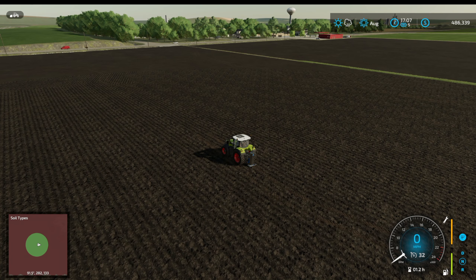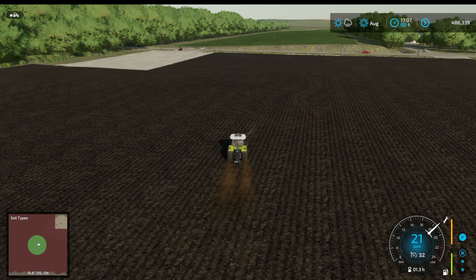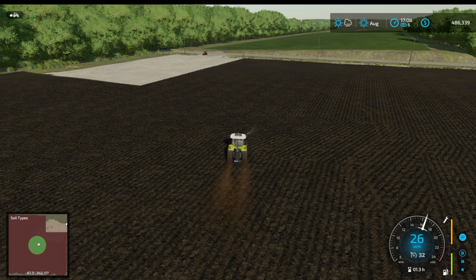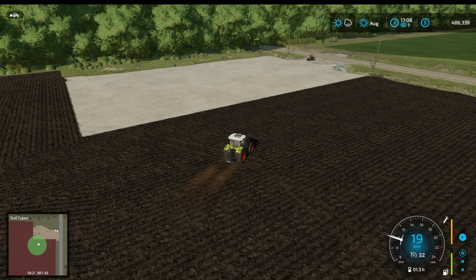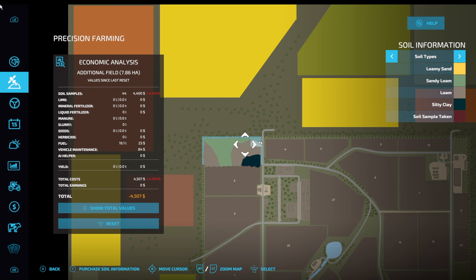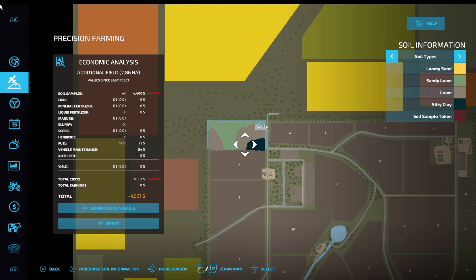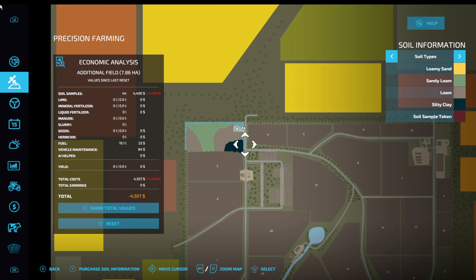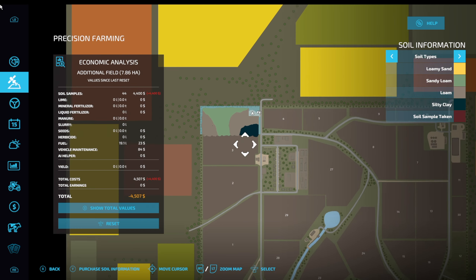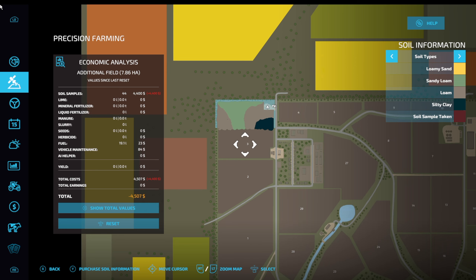I wonder how much it will cost - we've got $486,000 now. I hope it's less than $14,000. I'm going to go over to our yard here because I would like to put down a home - I don't like being homeless. There's our analysis. We have a little bit of silty clay here, but the rest is sandy loam and loam, which is all fine. A bit of a disappointment though. Does that mean that field 3 next door is silty clay? I would like to get an analysis before we actually buy it.